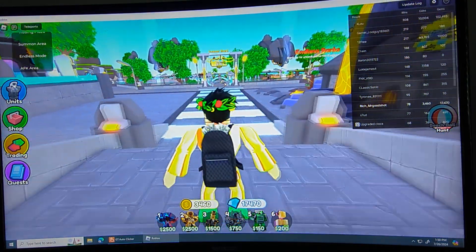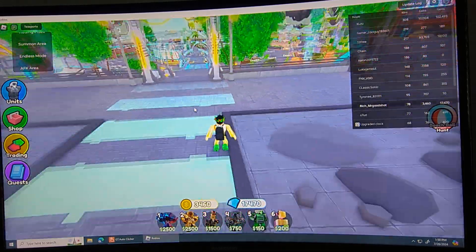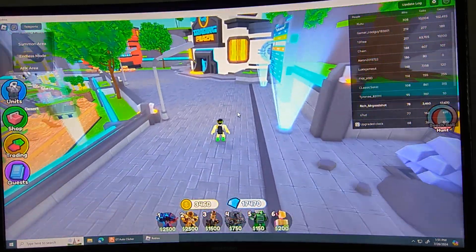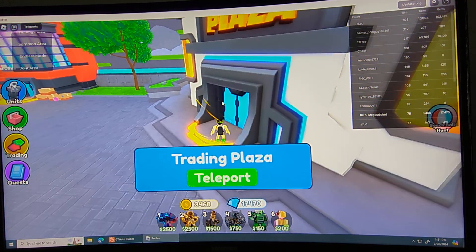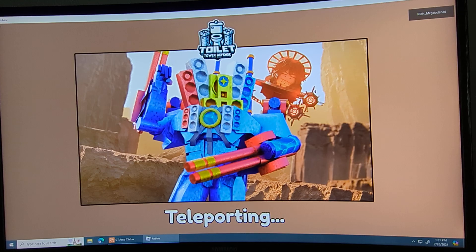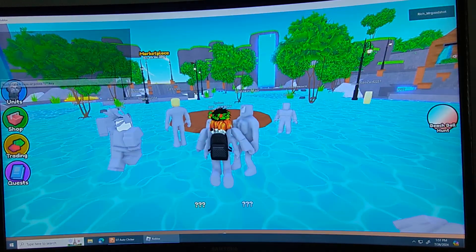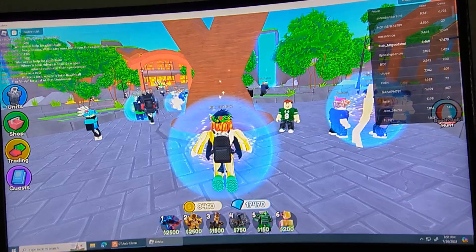That's all the beach balls in the spa. Next is the trading plaza — there's lots of beach balls here and most of them are easy. This update is a really good update — I already have the water guy, it's pretty good.